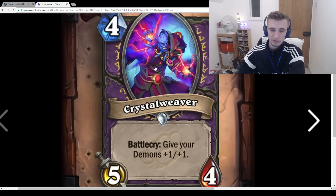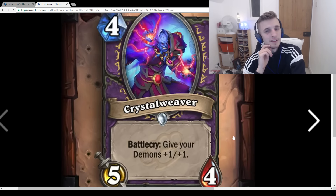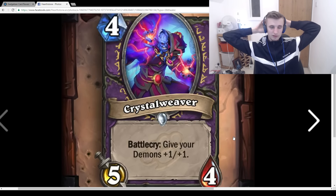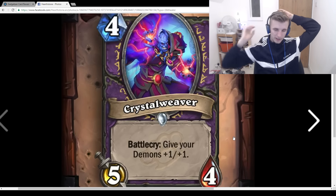Crystal Raver: 5-mana, Battlecry: Give your Demons +1/+1. I think this is pretty bad. It's great after Imp Gang Boss — you play Imp Gang Boss, it trades into something, you play this, Imp Gang Boss gets buffed, and the 1/1 Imp gets buffed. But other than with Imp Gang Boss, it feels like they're trying to make a mid-rangey Demon deck a thing but you just don't have the tools. I think this card is very average.